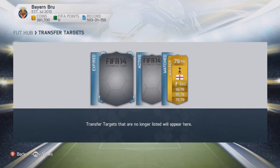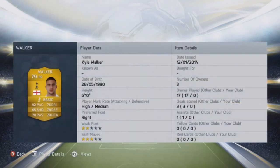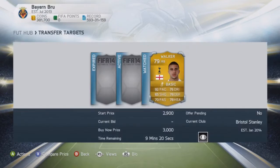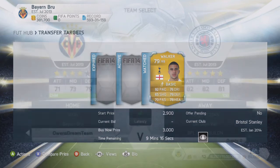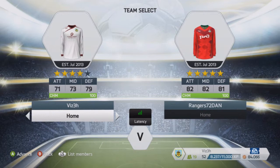We are going to try and upgrade our right back, which is currently Jones, and we are going to be trying to upgrade to Kyle Walker — the pace beast. He's got amazing pace and some pretty nice defending stats as well. Hopefully we can boost up our defense. He has joined, and I believe I've played against this guy recently — in the last episode actually.